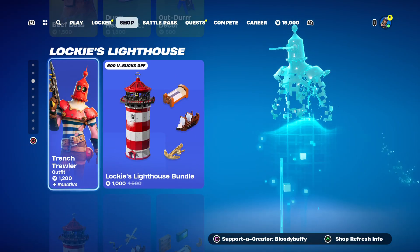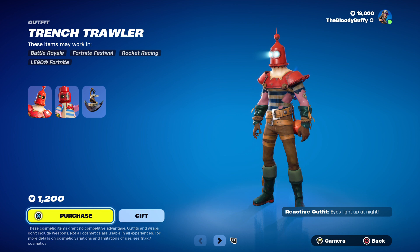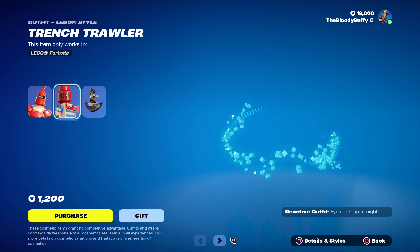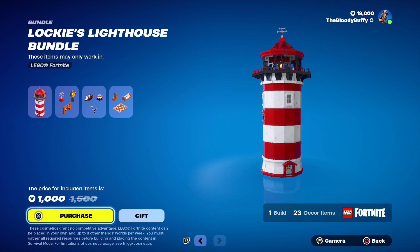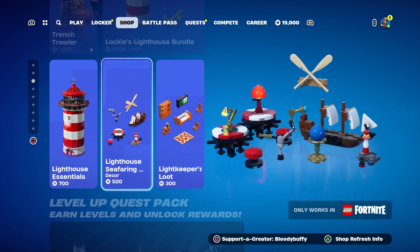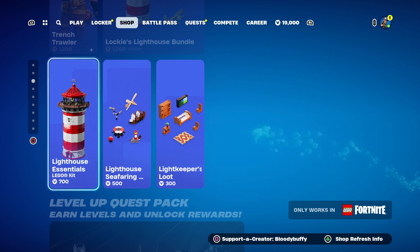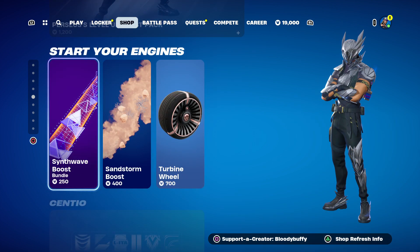Then we've got the Trench Trawler - a bit random - 494 days. Obviously he's got a Lego style. And we've got a new Lego set: the Lockie's Lighthouse Bundle. I remember landing there a few seasons ago. You can buy it separately. Really expensive, the Lego stuff though. Of course we've got the Level Up Quest Pack.